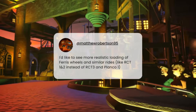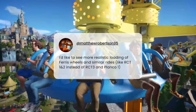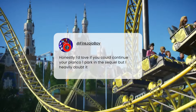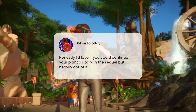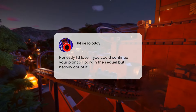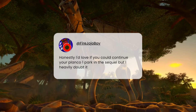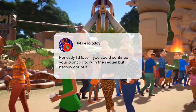Matthew Robertson would like more realistic loading of ferris wheels and similar rides, like Rollercoaster Tycoon 1 and 2, instead of Rollercoaster Tycoon 3 and Planet Coaster. Any kind of extra realism I'm fully on board with, so fingers crossed. Fire Jojo Boy says honestly they'd love it if you could continue your Planet Coaster 1 parks in the sequel, but heavily doubt it. That would be great — just migrate your saves and load them up. I doubt it too though, because most scenery pieces won't carry over and it'll be a slightly different engine, so it's very unlikely.